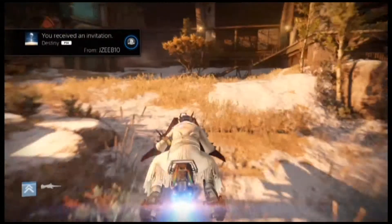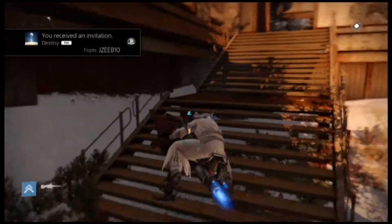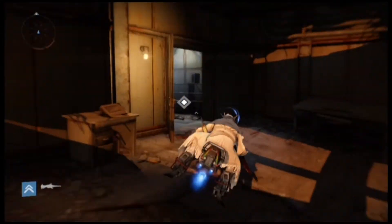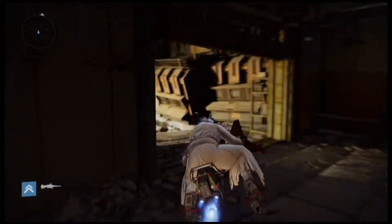You have to go to the Patrol Cosmodrome on Earth and head over to the Breach. Now the Breach might feel like a familiar area because it is — it's the second area you go to once you start a new character in Destiny.